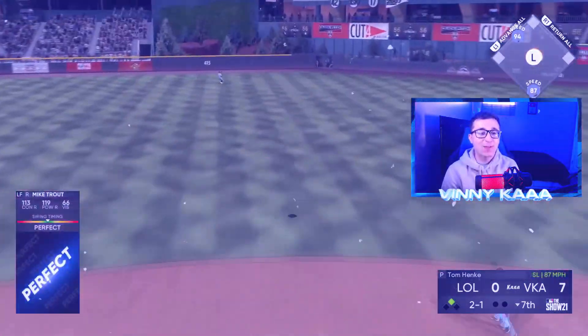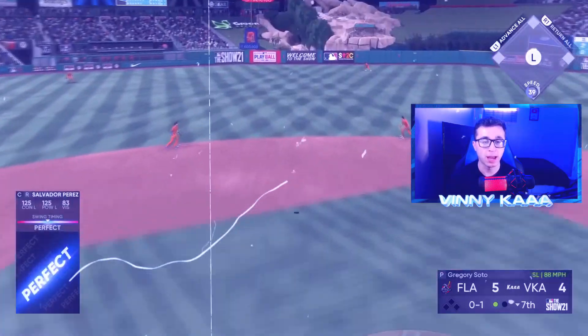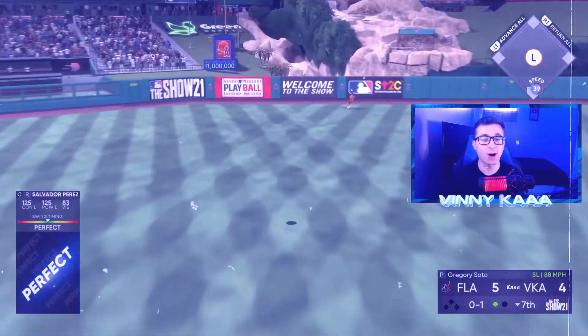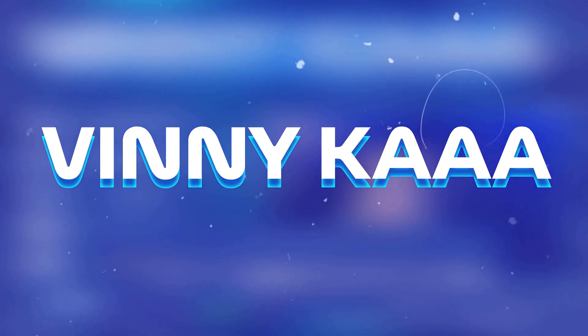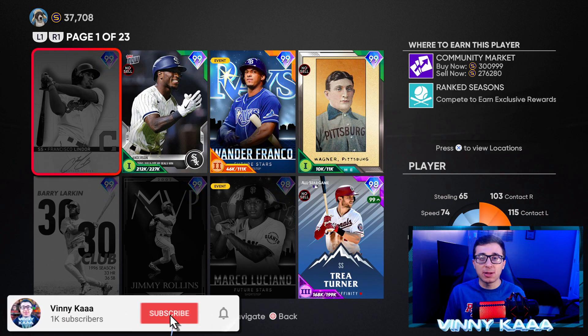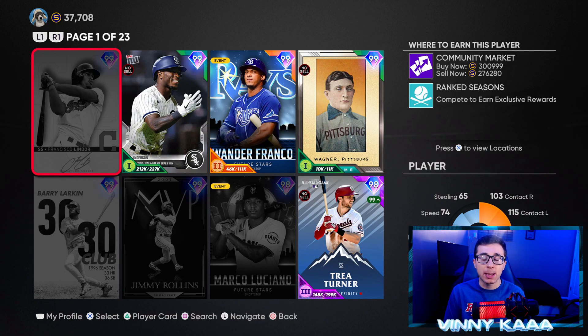Without further ado, I hope you all enjoy the video and let's get it. I'm back on MLB The Show 21 Diamond Dynasty, and today we are starting my top 10 updated rankings for every single position in the game. We have new Tops Now cards, new World Series cards, Team Affinity Season 4, Player of the Month — so many new cards in the game. Today we're gonna start with the shortstop, one of the most stacked and important positions in the game right now.